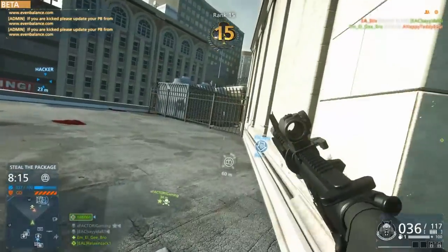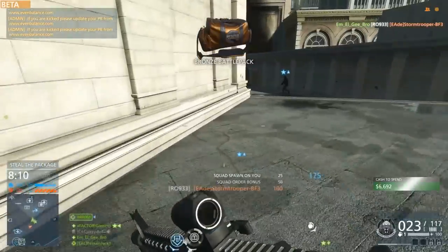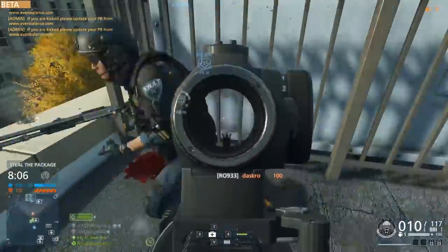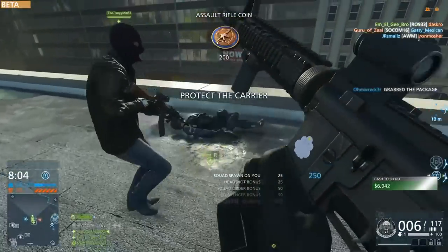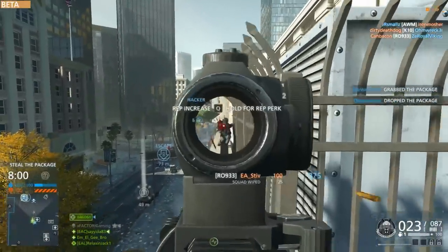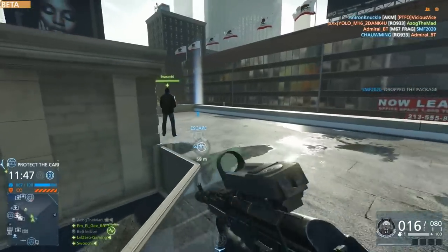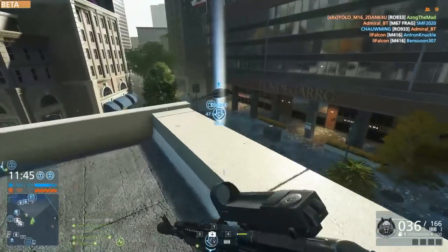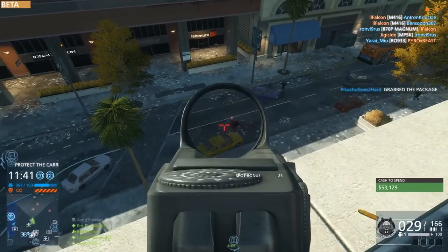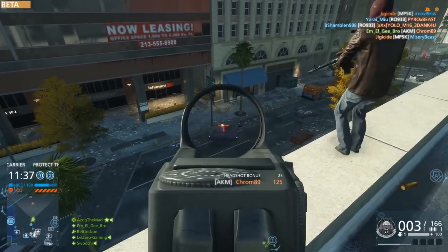There are some very good guns out there for other classes right now, but the operator class has access to the assault rifles, and once again the assault rifles are proving to be some of the most versatile weapons in the game. I'm finishing up a few kills here with the starter weapon for the operator class, the R0933. Traditionally in Battlefield games, a lot of the starting weapons have been some of the best weapons in the game — not the case here with the R0933. This is a very underpowered carbine. Once you start moving up to the assault rifles, you're going to be blown away by just how much better those guns are.